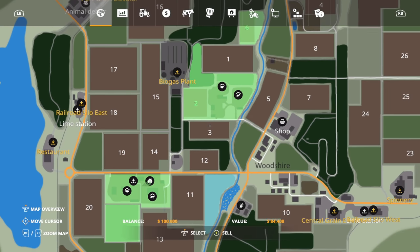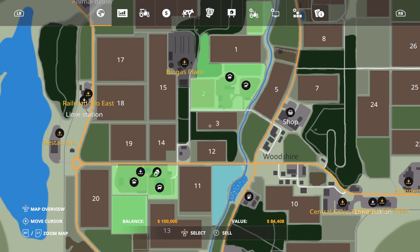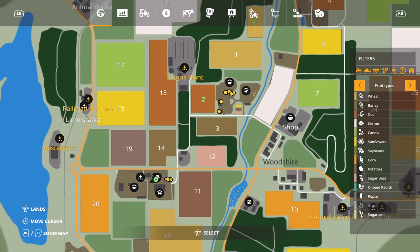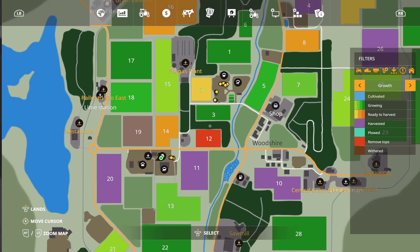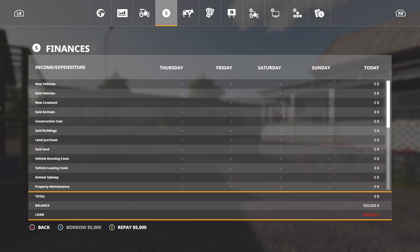That field has oats in it right now and it is ready to be harvested. In New Farmer mode, it also gives you the option to take out a larger loan - $820,000 - directly correlating with the amount of fields you have. I'll go into more detail later about how to increase your loan in a separate video. In New Farmer mode you can start with $820,000 in loans.